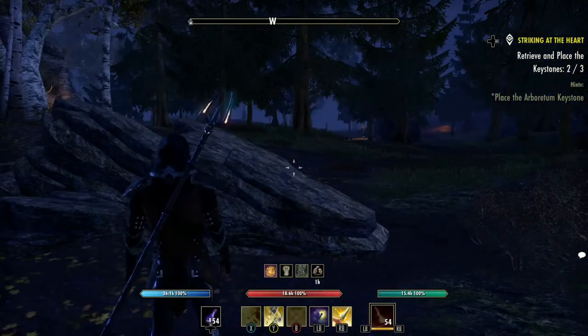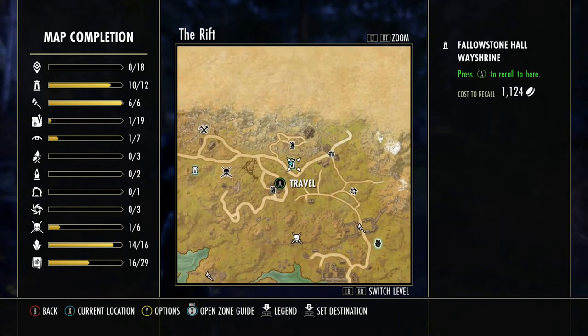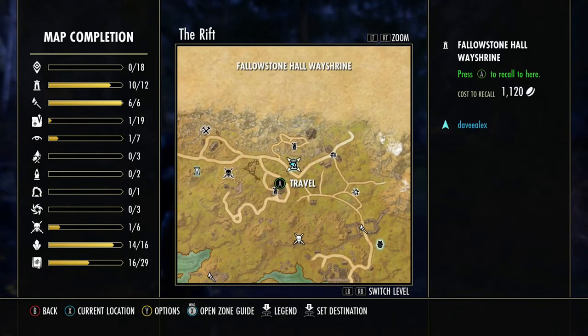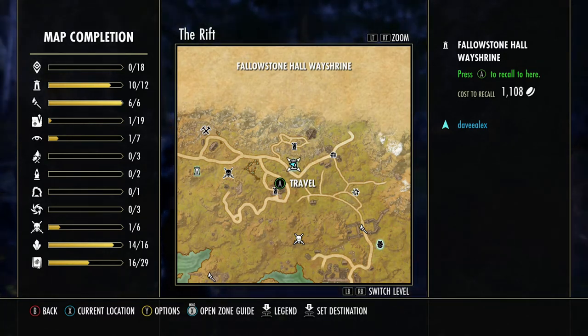Getting around Tamriel is quite easy — it's not that hard, it's very simple, as long as you know how to do it. One thing to note: when you recall by joining a group, it will cost you money — you can see the cost on the top right-hand side of my screen. So make sure you use this when you do have a little bit of gold.